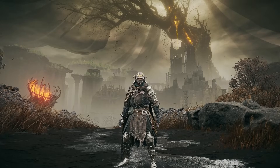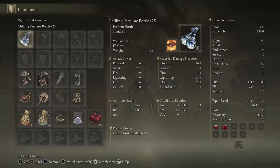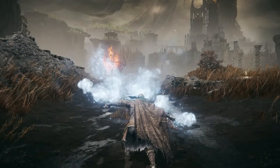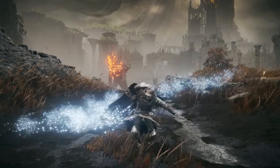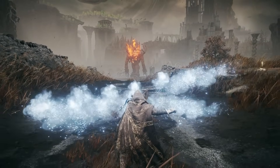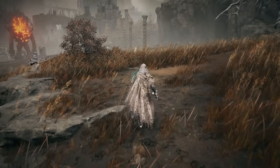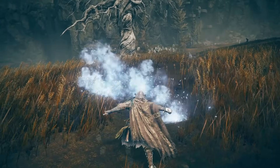Moving on to the final infusible perfume weapon of the video — the Chilling Perfume. I'm gonna try Wall of Sparks again but I may switch back to Rolling Sparks. It only deals magic damage and it scales better with Intelligence. Just like the Frenzy Flame one, you get 60 frost buildup per hit. Here's what the attacks look like, and it does have the exact same moveset as all the others. I think I like this one's attacks the most — they look incredible.